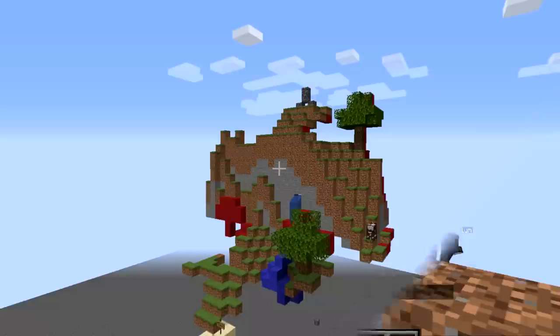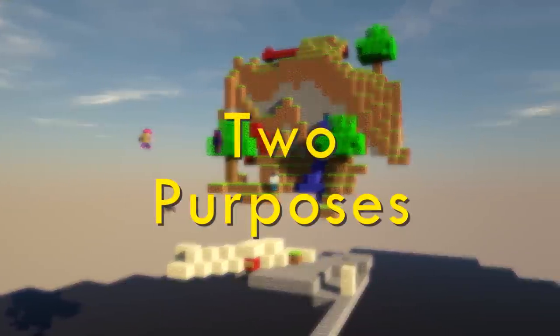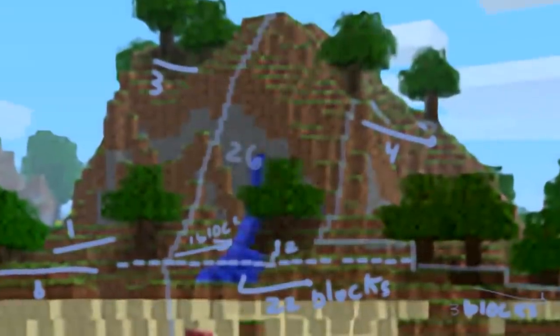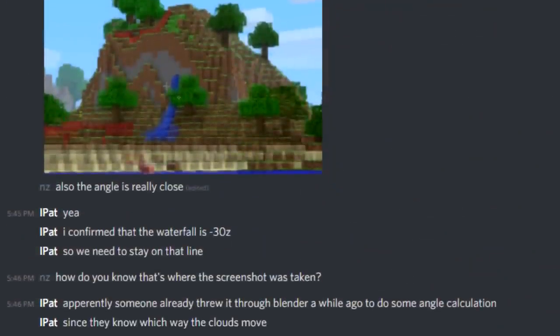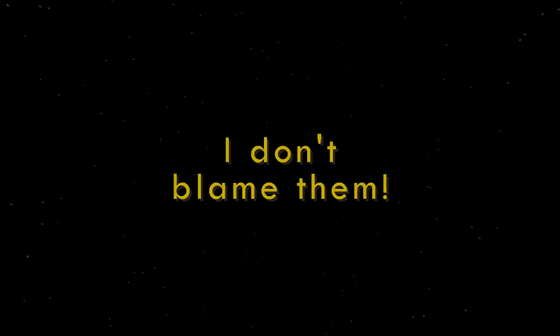At the same time, a new effort was starting to take place: physically recreating the image block for block. This recreation project served two purposes — first, simply as a recreation, and second, it was useful to the developers working on reverse engineering the seed, as exact block placements were needed to get accurate results. Arguments even started breaking out over which blocks went where, and understandably so — this is a very low resolution image and it was very difficult to figure out where each block went.